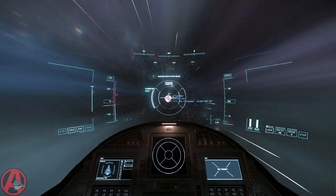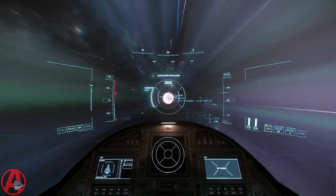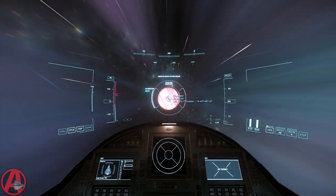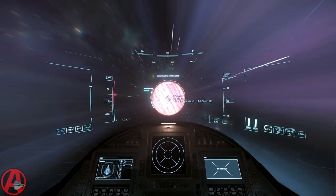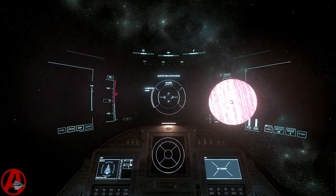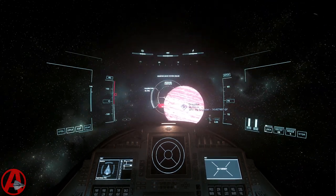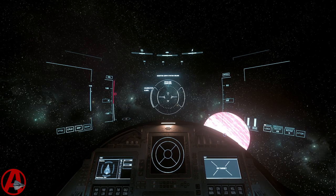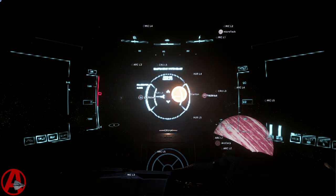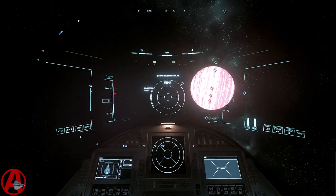One of the annoyances with navigation is when you do what I'm going to do. When I get about 50k out from Crusader, I'm going to bail on the quantum jump. Six... five... okay. Now I can't select anything in my nav because Crusader is still selected. So I just say, Ava, clear route. There we go. Now everything else is selected and I can fly around the system, do what I want.